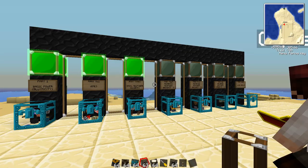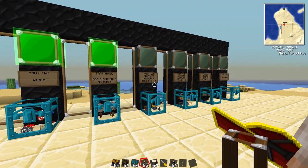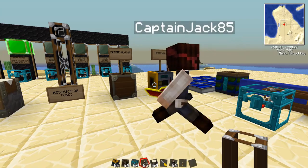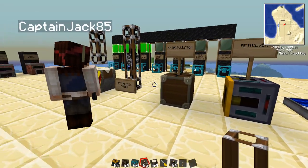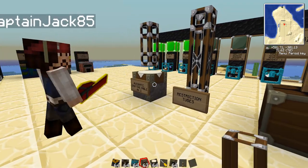Welcome to part 4 of our RedPower 2 tutorials. Today we're going to be going over some more advanced machines that are part of RedPower. First we'll talk about the Retriever, and then we'll talk about the Retrievalator a little bit later on, Restriction Tubes — which is the third kind of pneumatic tube we'll be using — and Automatic Crafting Table Mark IIs.